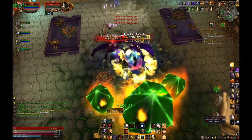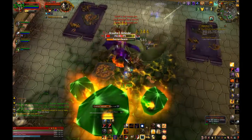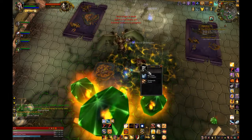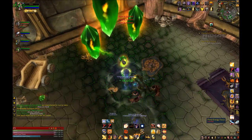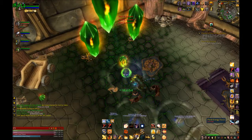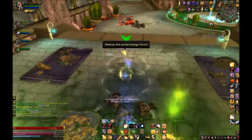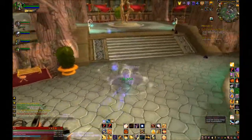Mastery is going to be your best secondary stat with Dodge and Parry coming along behind it equally. Mastery is best because it gives you bonus block, bonus damage on Shield of the Righteous, and bonus healing on your Bastion of Light stacks. Dodge and Parry are equally good, and since both suffer from diminishing returns, building them up equally is best.